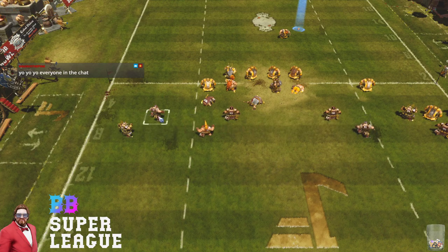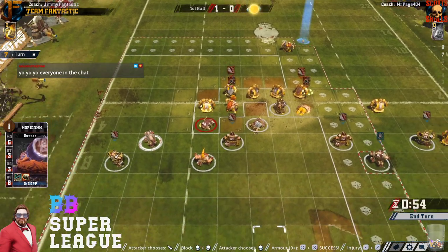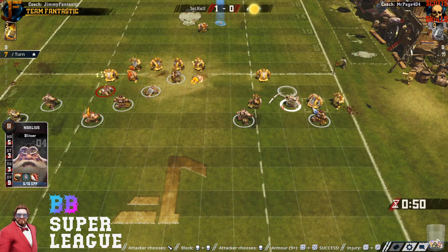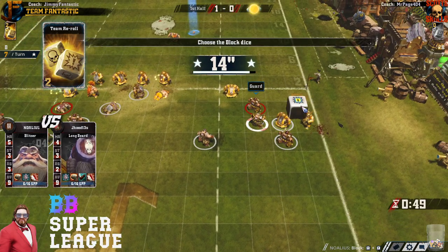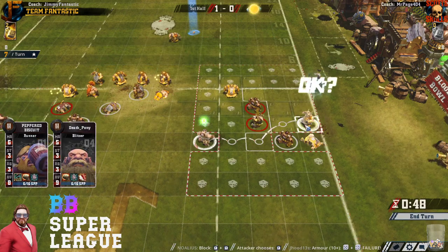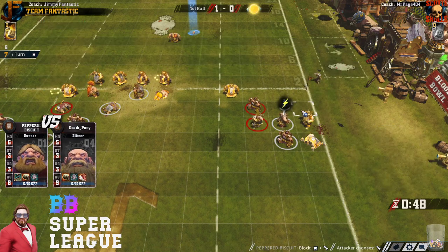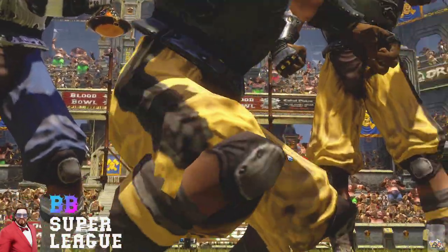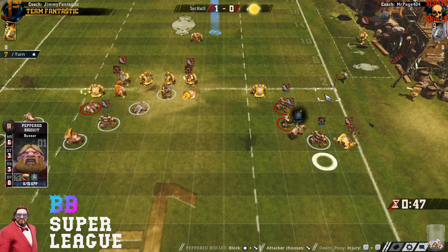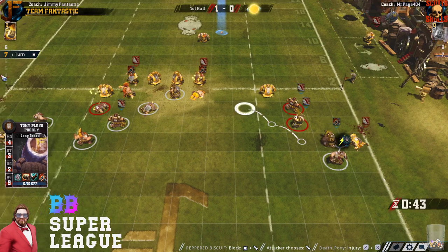Jim could think about trying to score twice here too. He should be thinking that — at minimum, just putting a runner in scoring position makes Mr. Page really have to think hard about what risks he's willing to take to try and level it at half rather than play through for a draw. If Jim gets the ball back he's going to lose the game for sure. Surf coming here.